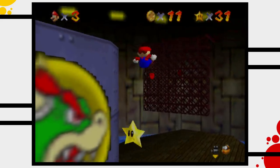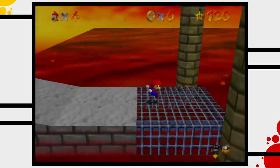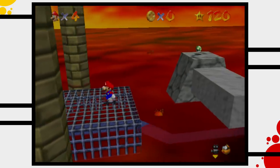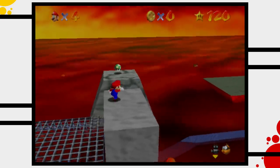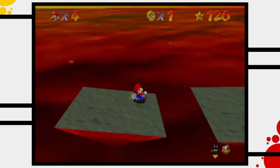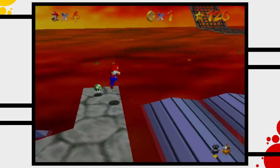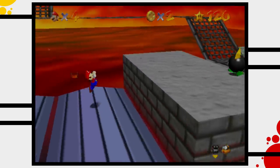Collecting the first star in Dire Dire Docks gives Mario access to the second Bowser stage. This stage is once again a linear precision platforming gauntlet, and once again I really love this stage and consider it to be one of the best parts of the game, even though I just said the game isn't built for platforming. I'll try to solve this contradiction at the end of the video.